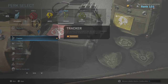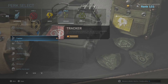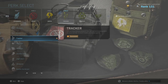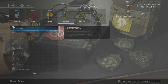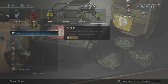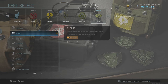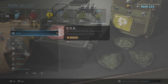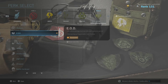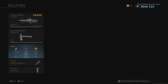If you want to go further into the specialist department — if you activate specialist, you no longer get killstreaks like UAVs or chopper gunners. This replaces it. What I put on here: I put Tracker at two kills, Restock at four kills — recharges equipment over 25 seconds — and then for six kills I choose EOD, which reduces damage from non-killstreak explosives and fire, and resets the fuse on frag grenades you pick up. So that's pretty much it for the perks.